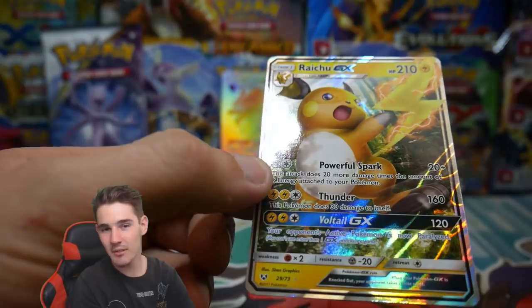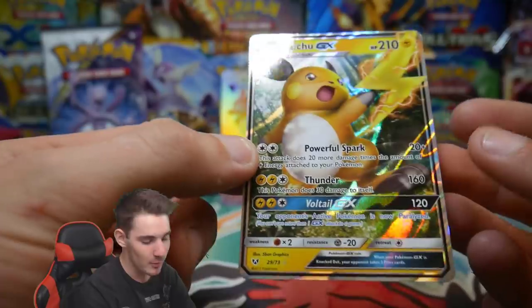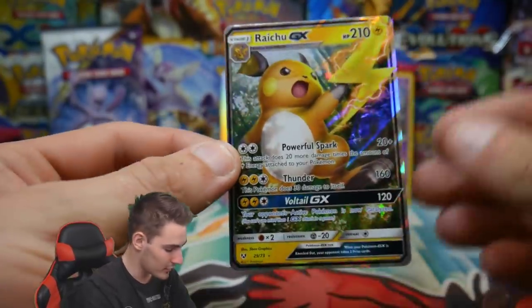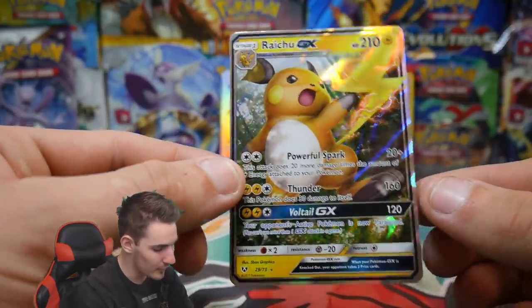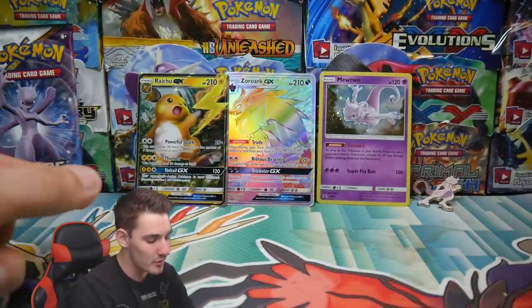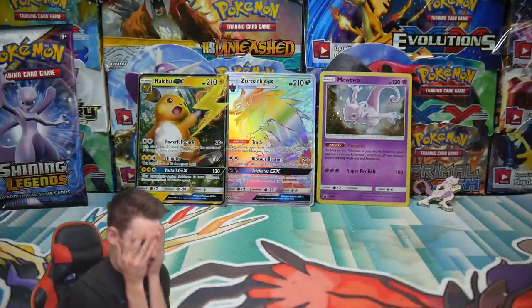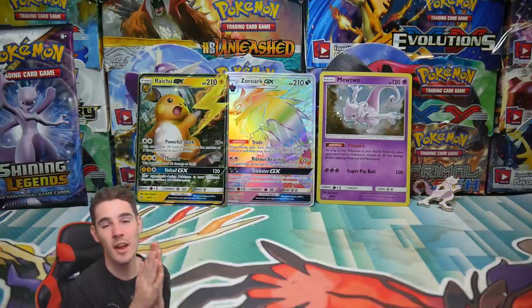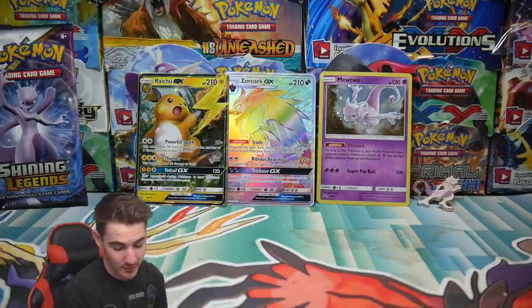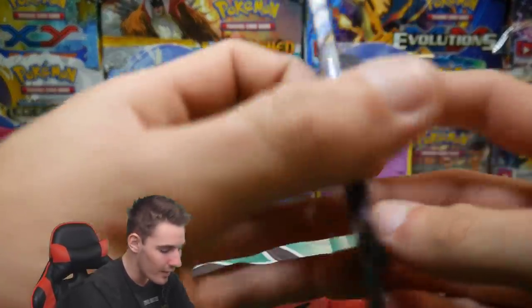As soon as I say giveaway, it just... oh, it melts my heart. But I'm so happy that one of you guys is gonna get all of this stuff. I really am. This is so awesome. Raichu GX. Why does this happen to me? As soon as I say I'm gonna give these away. This is painful, because I really love that Raichu.